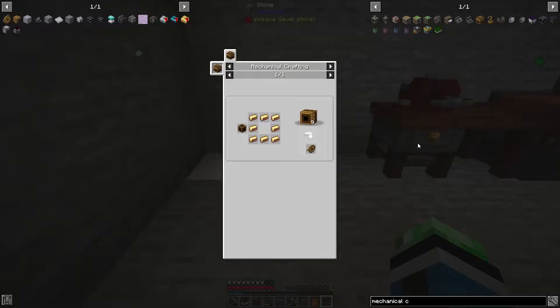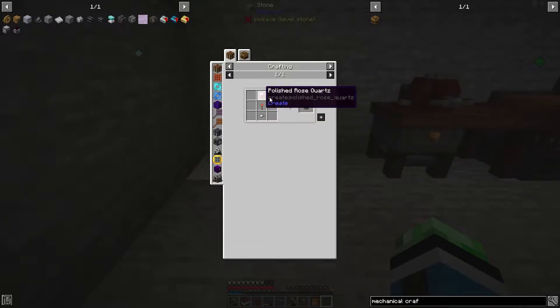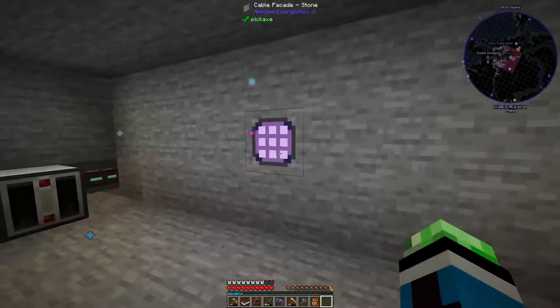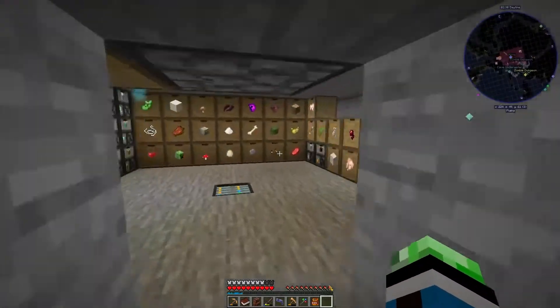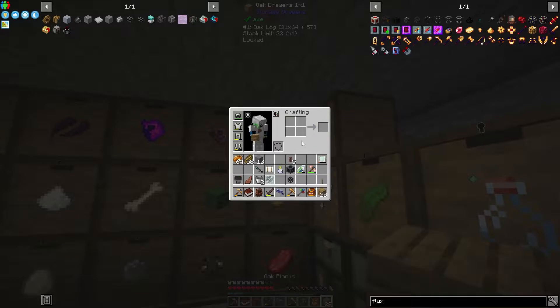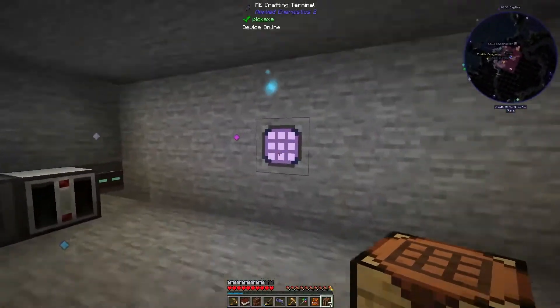Mechanical crafter — that's easy. So: electron tube, cogwheels, brass casing, crafting table. I'm going to want to get like seven crafting tables, because I am eventually going to need 21 of these crafters to make crushing wheels.